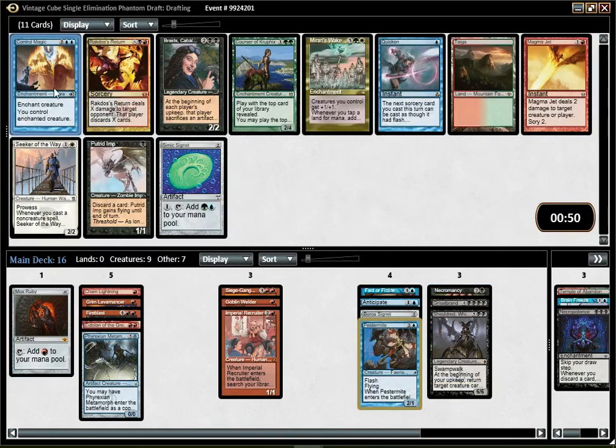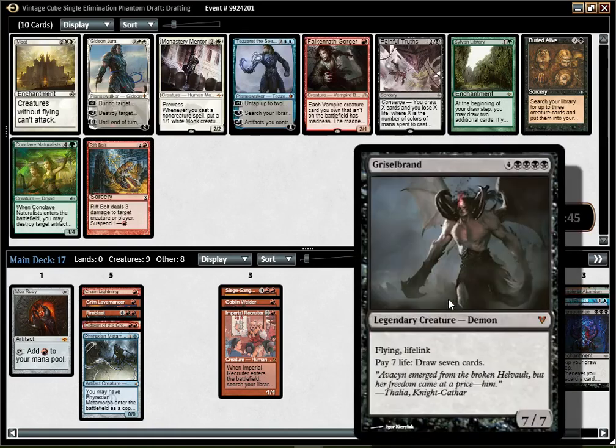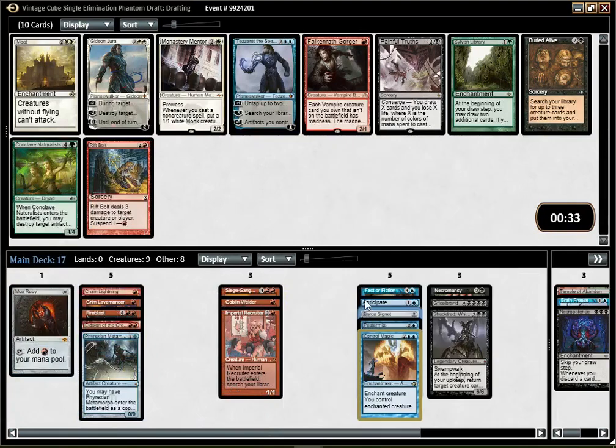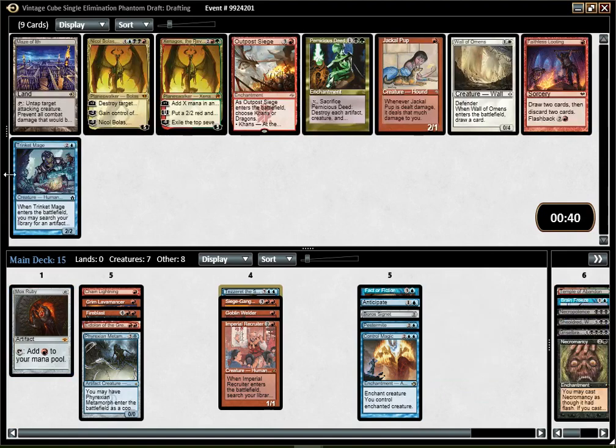Control Magic is a very good Blue card. There is a Buried Alive. Monastery Mentor is super sweet too. Tezzeret is looking maybe good — I mean, I have three artifacts already, two of them produce mana, so it could be decent if I'm Blue-Red. I think it's the card I'm most likely to play, and I think I should just abandon the Reanimation thing. Trinket Mage — very good one with Mox Ruby. It's also another thing I can fetch with Recruiter, which is kind of sweet.